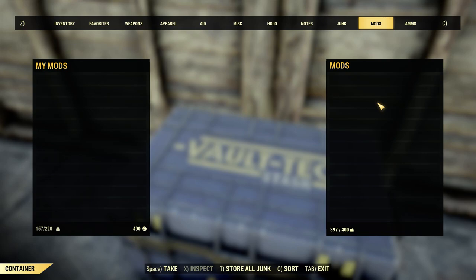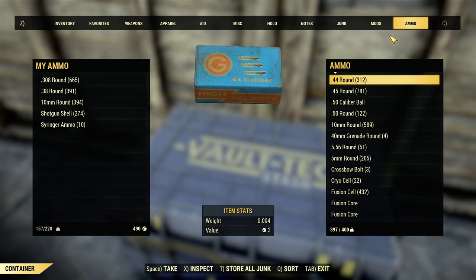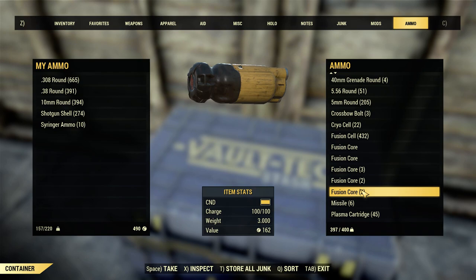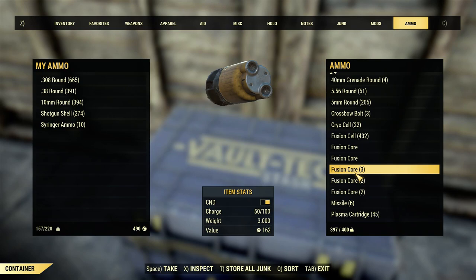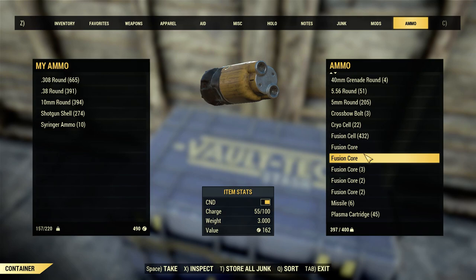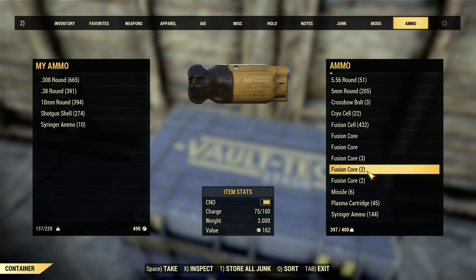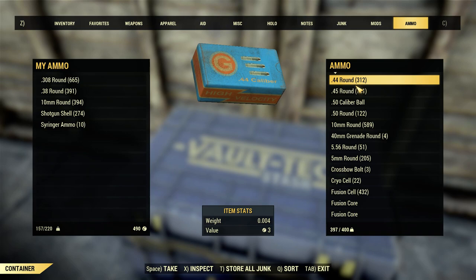I don't have a lot in my stash - the majority of my weight is in junk and ammo. Fusion cores are another big one - fusion cores weigh three pounds each. If you've got 10 or 20, you might want to consider just getting rid of those. You can actually sell them - it doesn't decrease the sell price; they all sell for 162. So if you've got a bunch that are almost depleted or you find some that have 25%, just sell them, unless you use power armor all the time. Missiles are very heavy. The majority of the ammo is actually really light - a thousand rounds of most ammo is only a couple pounds. Junk is the big offender - this is where we have to just get rid of things instead of holding on.